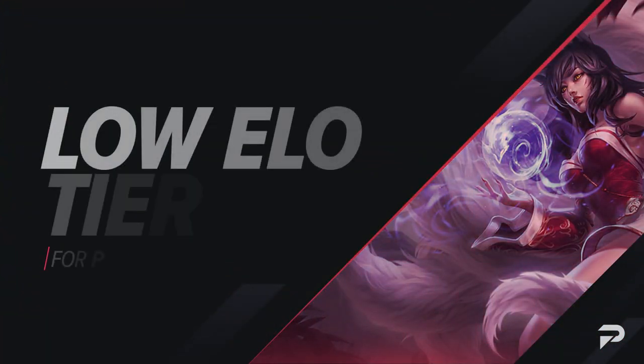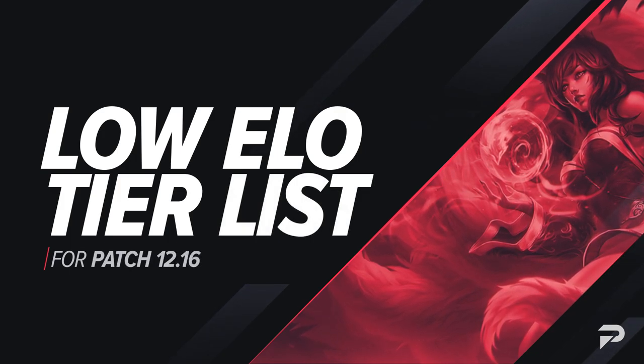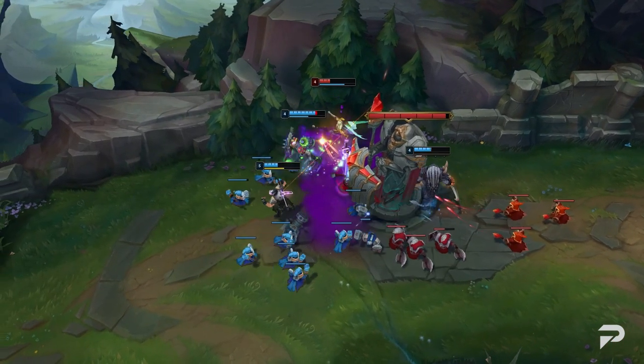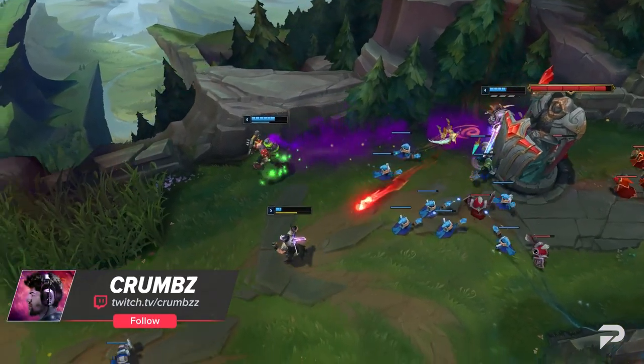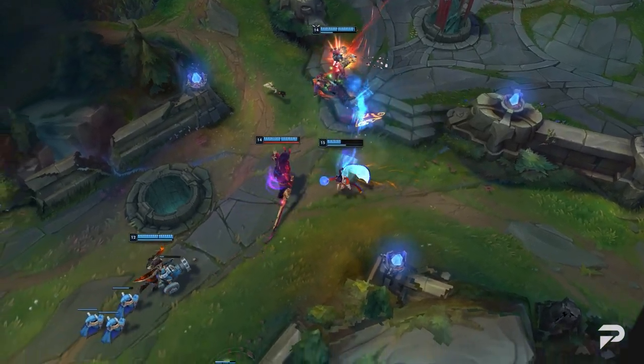Hello Summoners and welcome to another ProGuides video. I'm Crumbs and I'm here with our 12-16 low elo tier list. Our regular tier list, which we post with the patch rundown and mid-patch updates, is aimed at around the high gold to platinum skill level. This one covers everything below that.